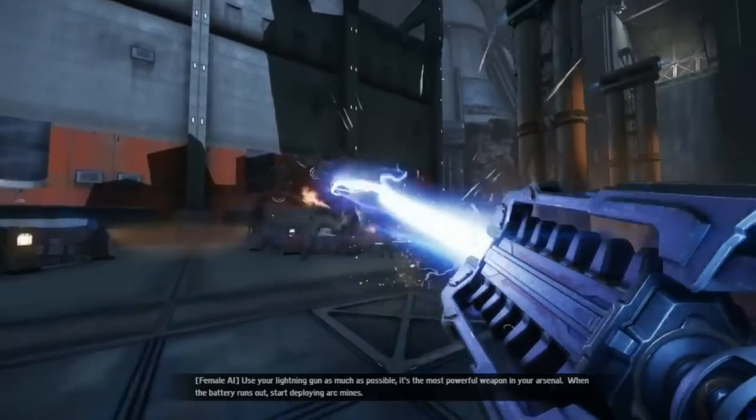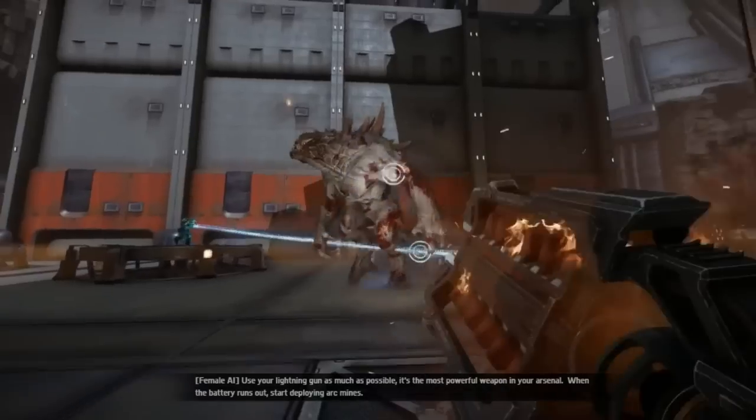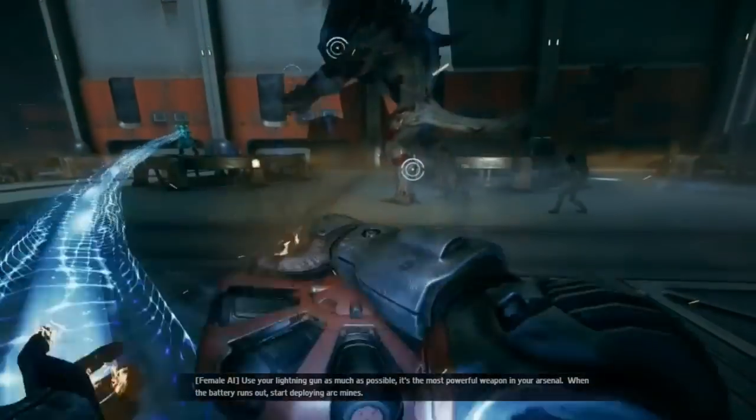Use your Lightning Gun as much as possible — it's the most powerful weapon in your arsenal. When the battery runs out, start deploying Arc Mines.